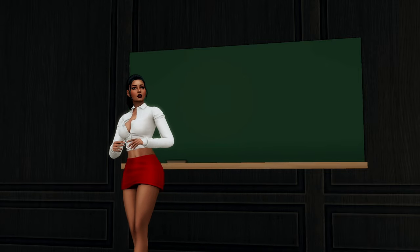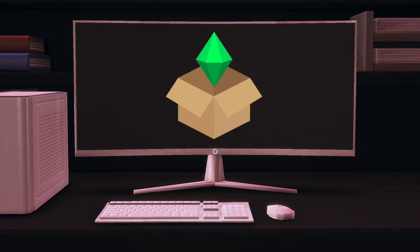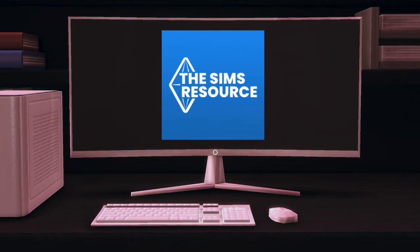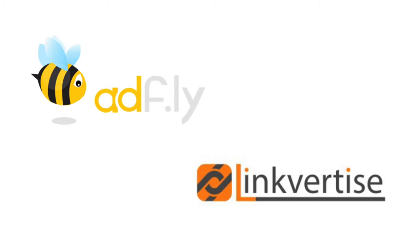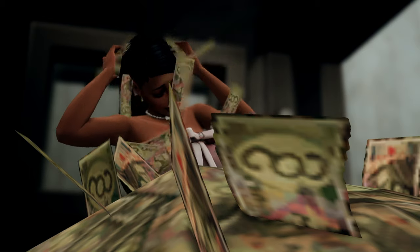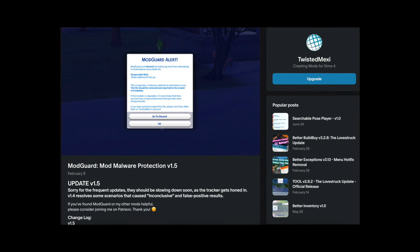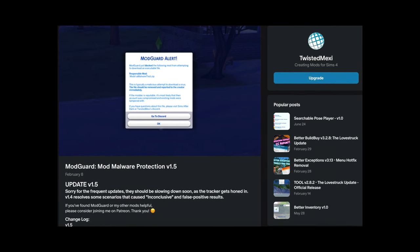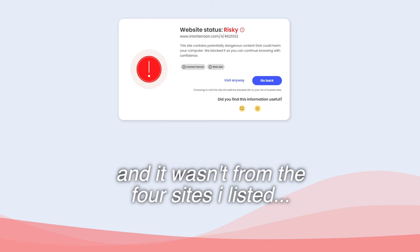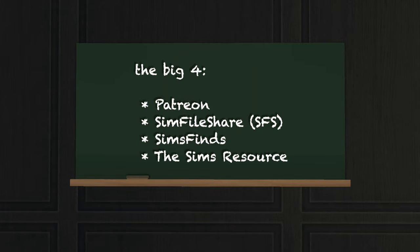The only place you want to download mods from is the mod author's official pages. Mod authors typically post their mods on Patreon, Sims File Share, Sims Finds, or The Sims Resource — those are probably the four safest websites. Avoid any website with Adfly or Linkverse attached to their downloads, as those can be very risky. A great mod to install to check for malware would be Twisted Mexie's Mod Guard mod — while it's in your game, it will detect anything suspicious in the files you've downloaded. Stick to the Big Four: Patreon, Sims File Share, Sims Finds, and The Sims Resource.